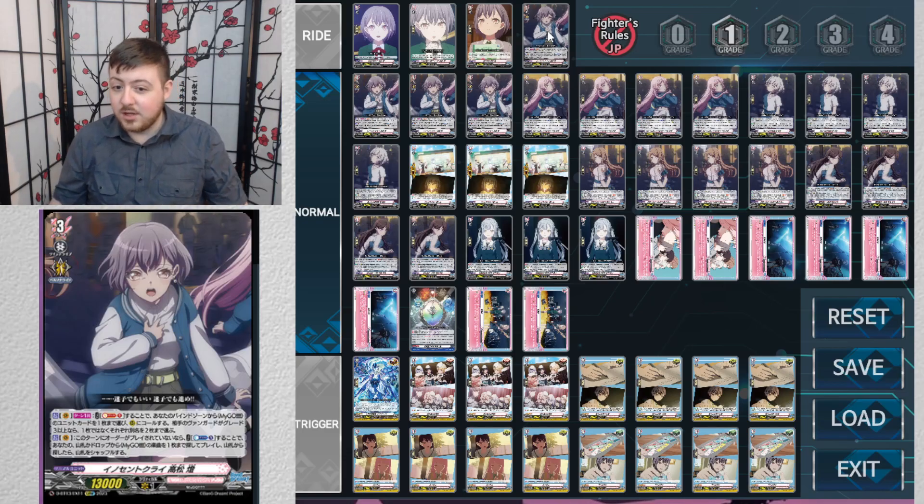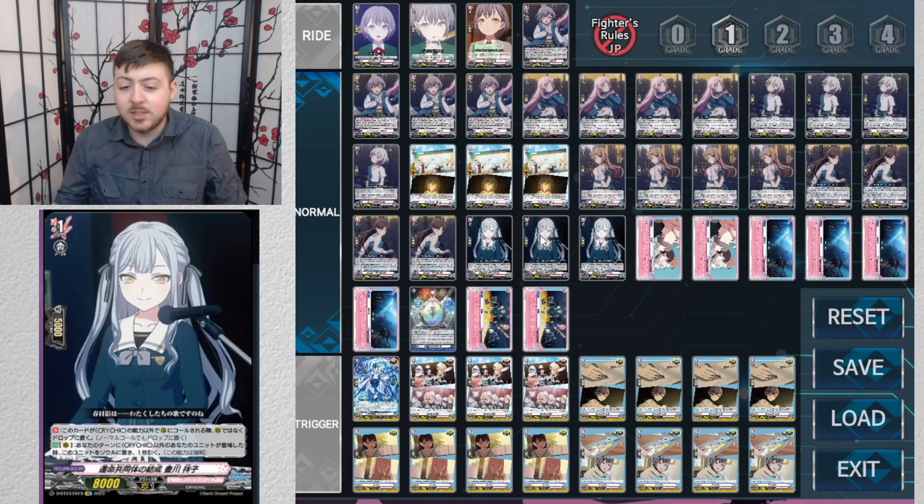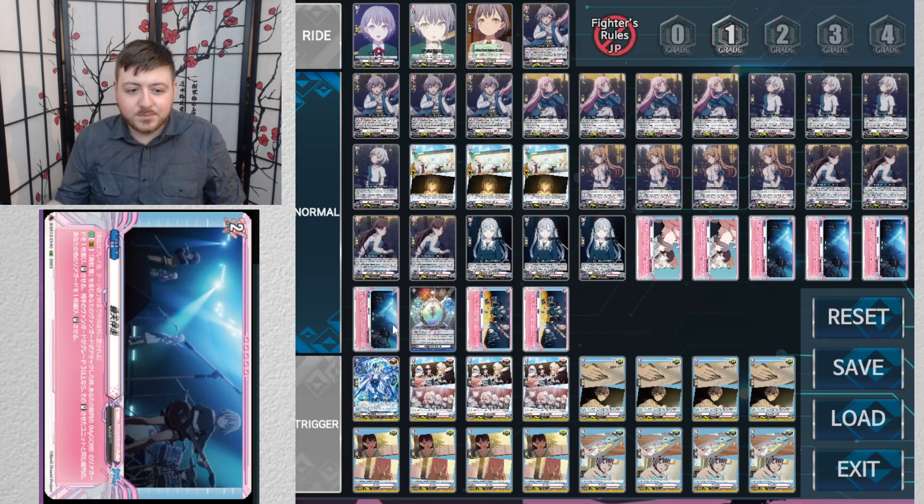Here's your main grade three vanguard. Soul blast one — and since the grade one cryotic goes into soul when other units are placed, drawing a card isn't bad. Choose one of your MyGO units from your bind zone and call it to rear guard. If your opponent is grade three or greater, you choose two cards with different names. And if you didn't play an order this turn, you can counter blast one to search your deck or drop for one of the music orders in the MyGO lineup and play it — shuffling if you searched the deck.